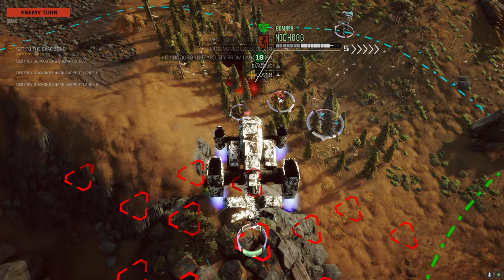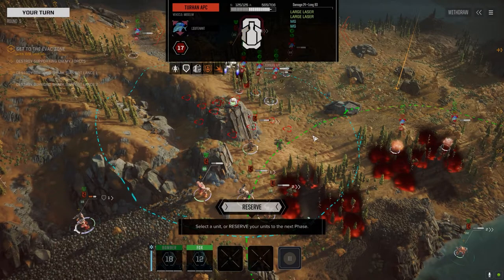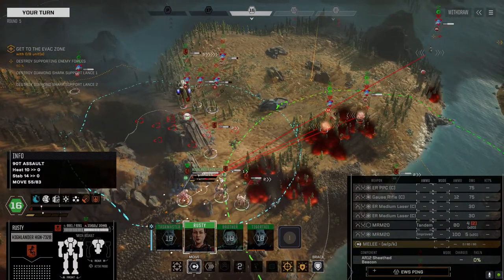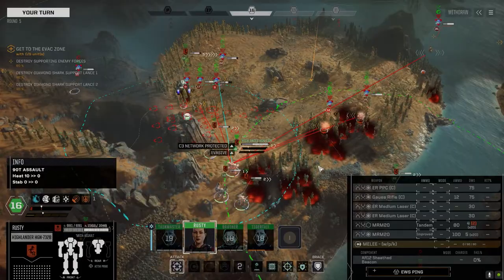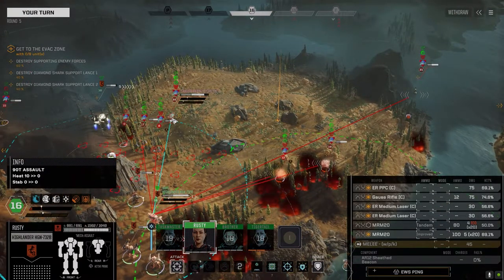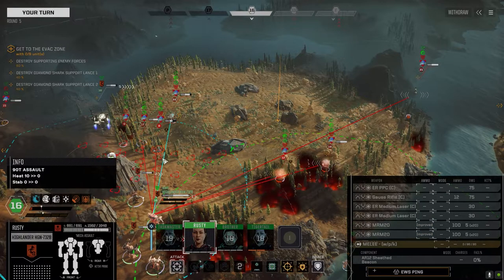This guy's taking a fair bit of damage from those mines already. All right Rusty, get that rusted piece of junk up here. Once we get the right gear for this thing it's gonna be nasty. Like if this thing had three ER PPCs and a Gauss Rifle — that's a pretty good fire base, it's pinpoint fire suppression. The MRMs — there's a chance these guys will go away. I think we just kill the Archer.